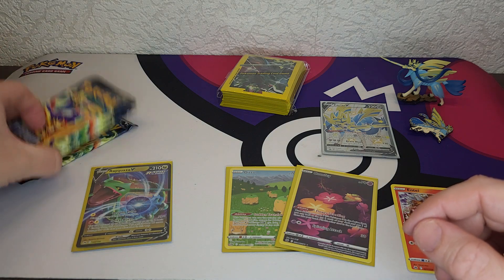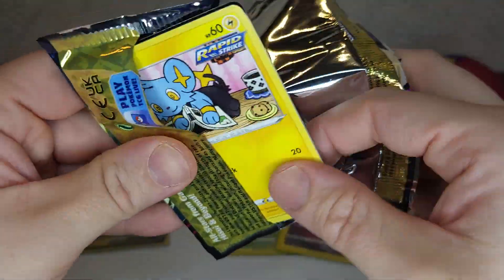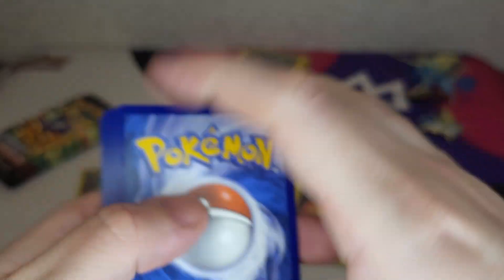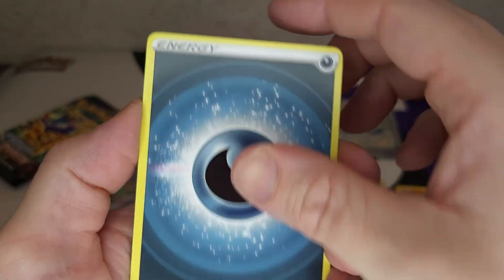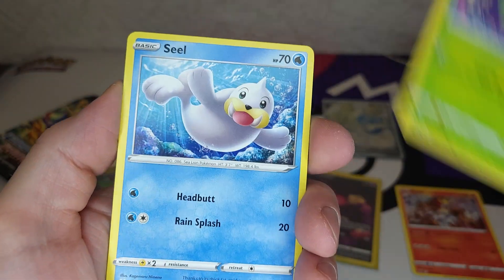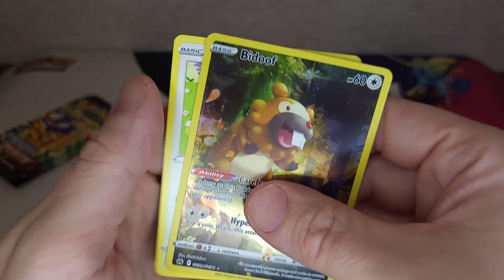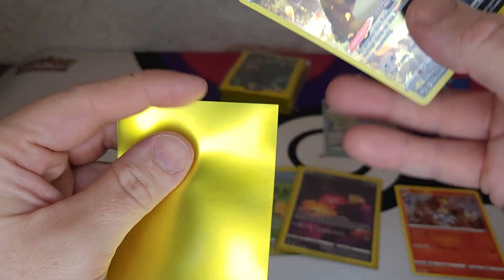Four more packs to go, come on! One, two, three, four — Darkness energy, Ultra Ball, Crushing Hammer, Luxio, Shinx, Larvesta, Oddish, Seal — Potion — and a Bidoof and a Snorlax! Very nice — Bidoof, third one! Got good hits, good hits — not a big banger, but good hits.